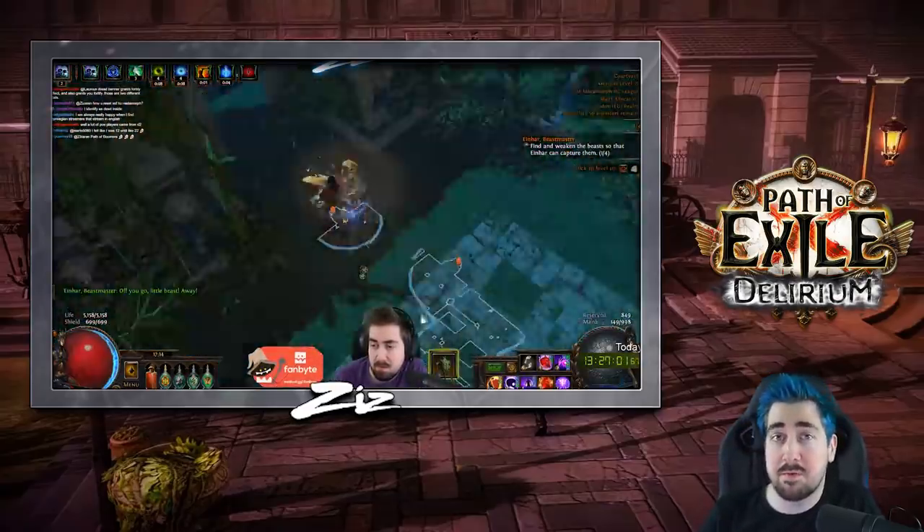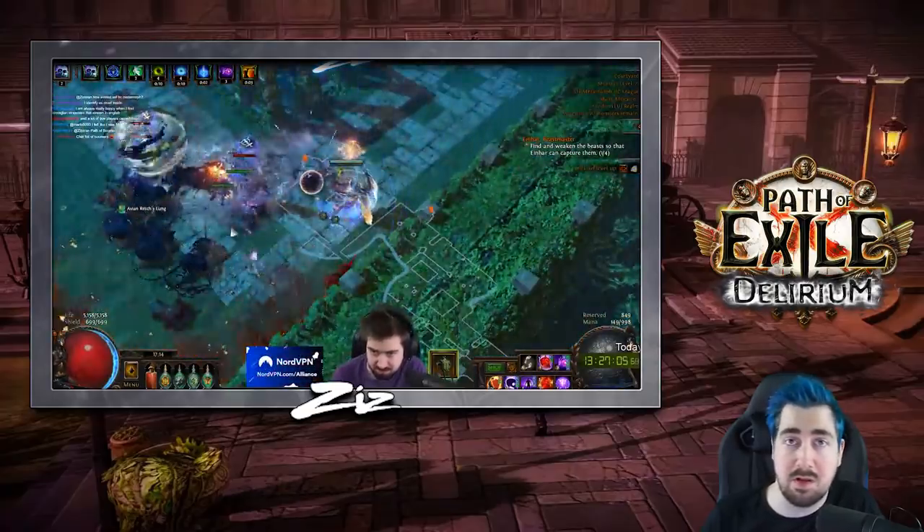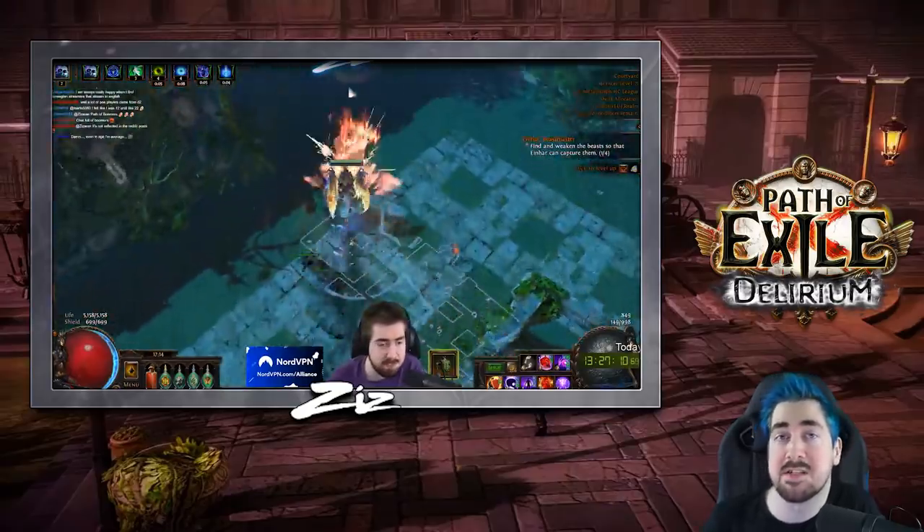If you've never watched one of our videos before, we're about to play a clip explaining the basics of Path of Building. If you've already seen this part, just skip and you can go directly into the build guide that's specifically for Essence Drain.